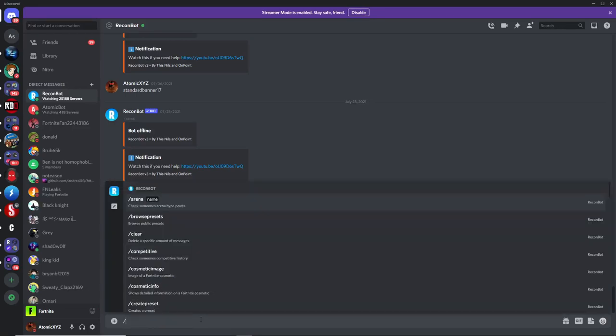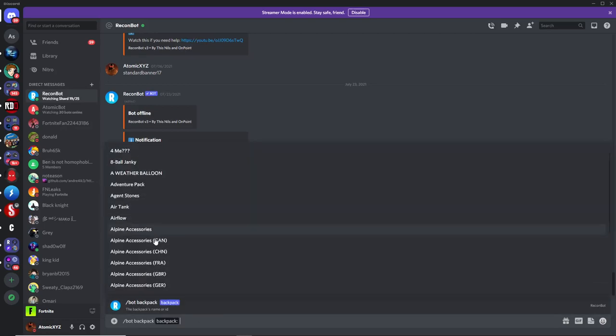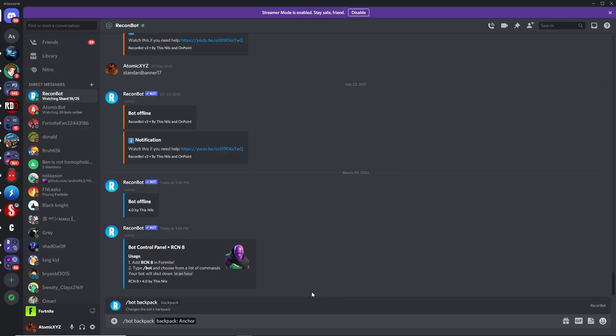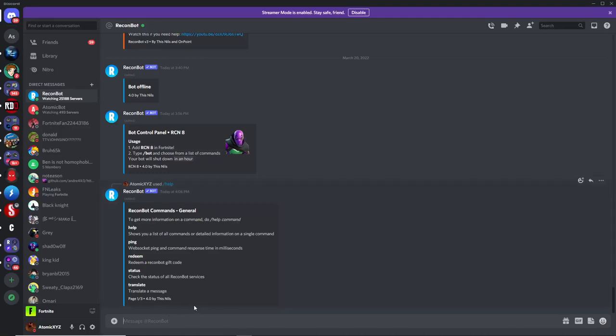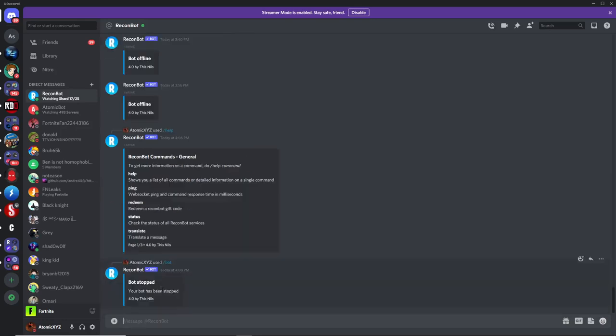I'm going to show one more command — the bot backpack command. If you do slash bot backpack, you can choose from any backpack here. You can scroll through or type in one of them. Choose one and you can equip the backpack and you can see it's on his back right now.